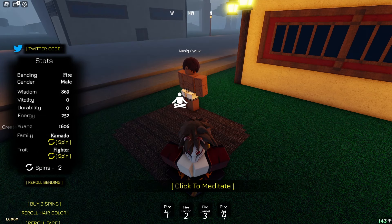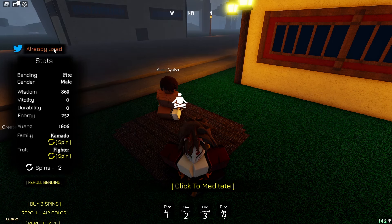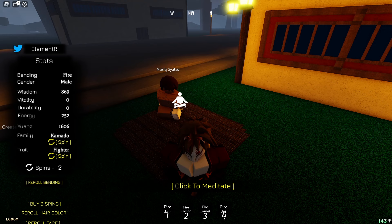Since this game re-released after a long break there are a lot of codes available. The first one is 'yuanz!' which gives you 500 wands. The second one is 'elementreroll!' which lets you re-roll your element in case you don't like the one you spawned with.